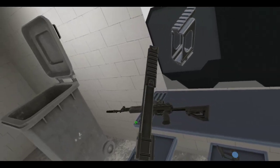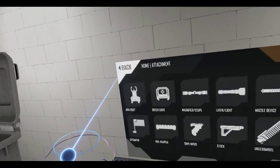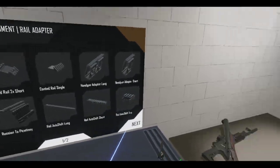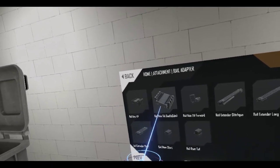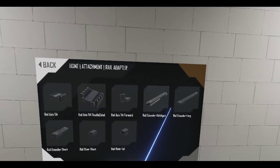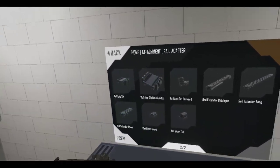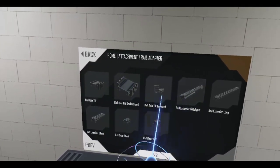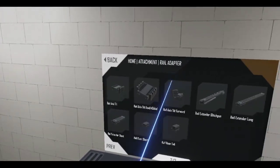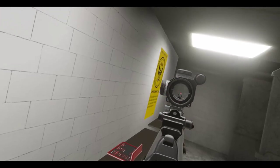Yeah, those are the two new attachments. I have no idea what you could do with the double-sided one yet - I'm going to have to spend a lot more time with these two new attachments. Anyway, I think that's all the stuff for today: two cool new weapons that everybody's been wanting, and a change to quick bolting that I understand completely why Anton did it.